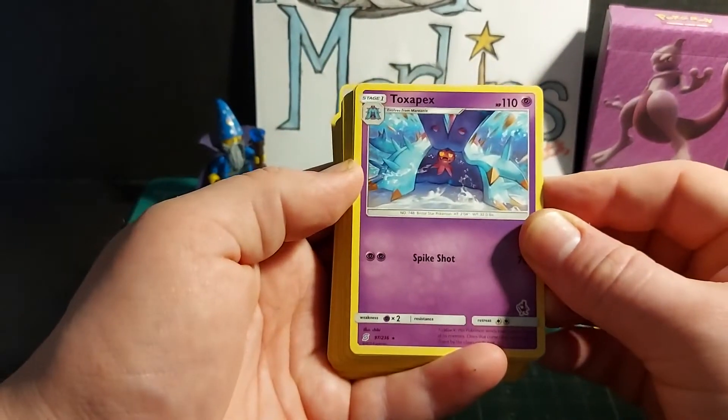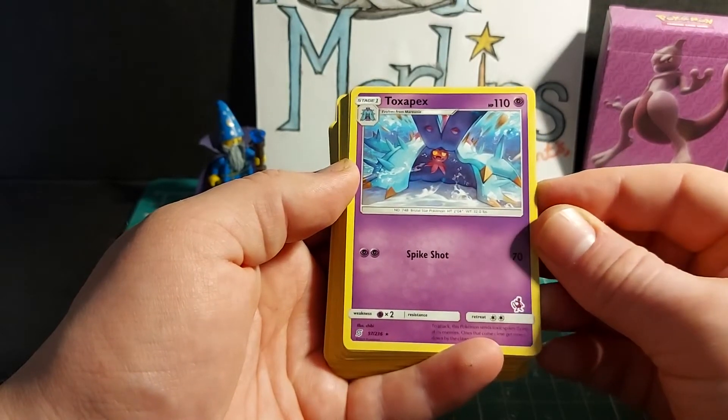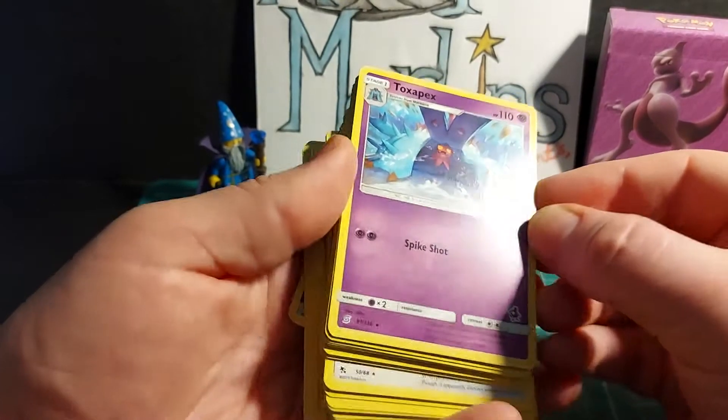Toxapex, stage one Pokemon, evolves from Mariani, HP 110. Spike Shot does 70 damage. Weakness x2 to psychic, resistance nothing, retreat cost two energy. Three copies of Toxapex are in this deck.